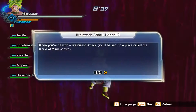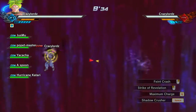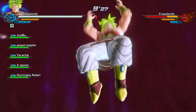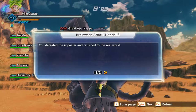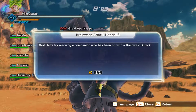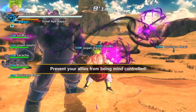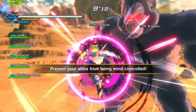But once that happens, it takes you to another dimension if your teammate does not help you. When you're hit with a brainwash attack, you'll be sent to a place called the world of mind control. You'll be fighting a false version of yourself — you must defeat him in order to regain control and return to the real world. Let me just defeat myself. Simple enough. You defeated the impostor and returned to the real world. Now let's try rescuing a companion who has been hit with a brainwash attack. When your teammate is getting hit and they're close, they were affected by it. When they are affected, you must hurry up and hit them — just go up to them and punch them.